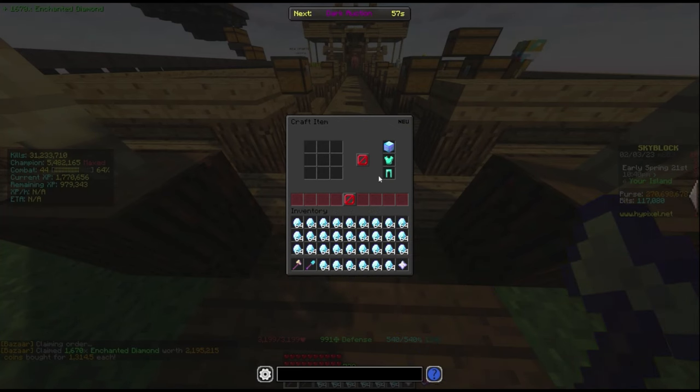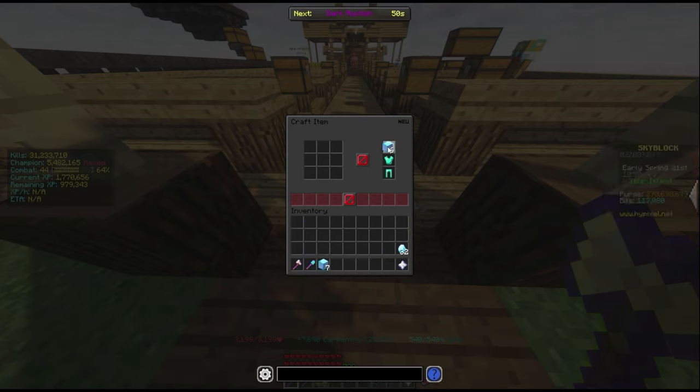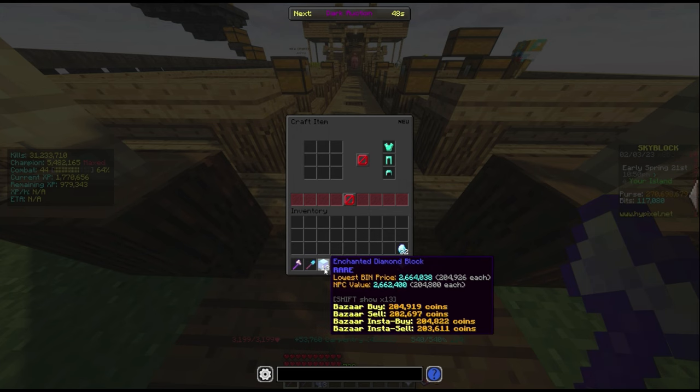You go over to a crafting table. You can craft each enchanted diamond block for 7.6k Carpentry XP per diamond block. Go ahead and craft the rest of these diamonds into blocks.